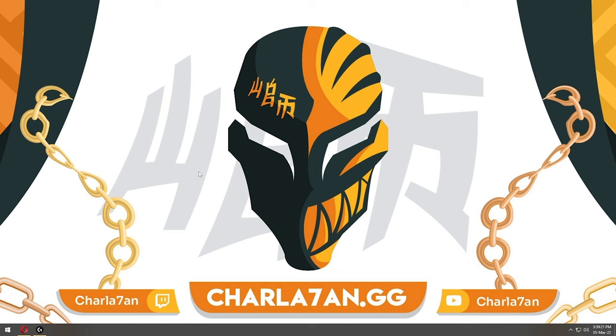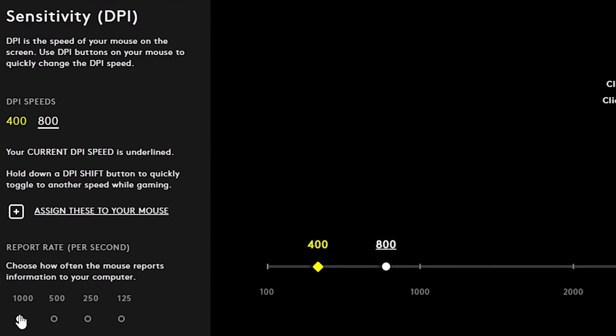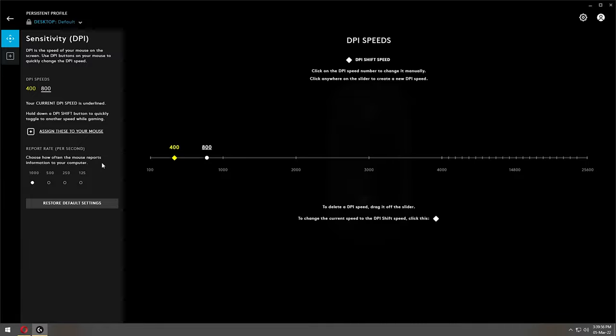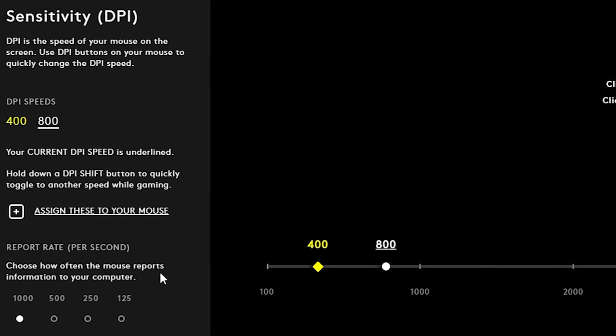If you have external software for your mouse like Logitech G Hub, or if you can change settings via a button on your mouse, I highly recommend keeping your polling rate at 1000Hz and DPI always above 800. If those two options are below these specific numbers, there is a chance your mouse will skip a few pixels and that might impact your aim occasionally. I will cover these settings in more depth in my Valorant sensitivity guide.